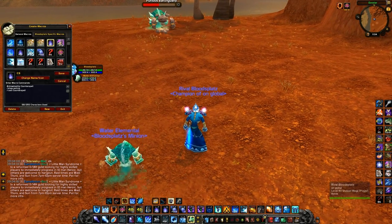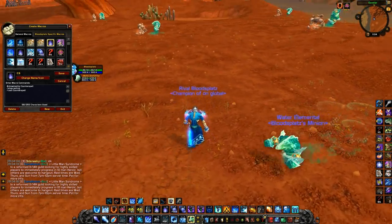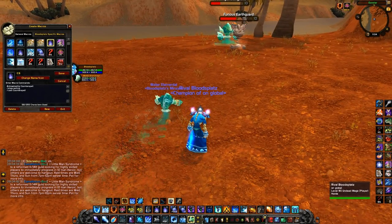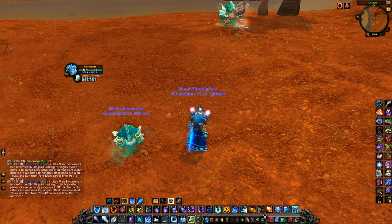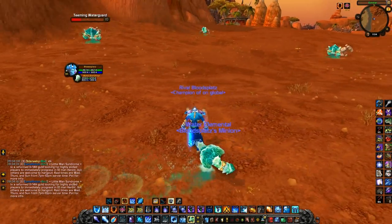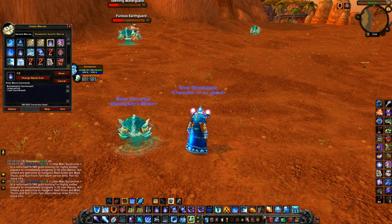The third macro is my Counter Spell macro. This is a normal Counter Spell on your target, but it also has a stop-cast in it — just like the Ice Block macro — so I don't have to waste time interrupting my current cast before I can CS. CS is something you usually want to get off as soon as possible.